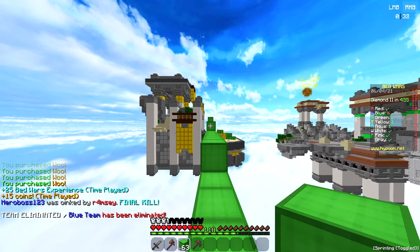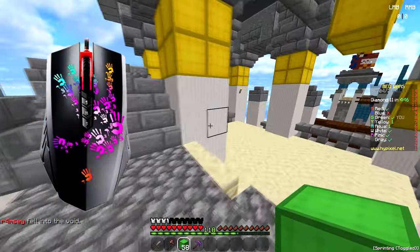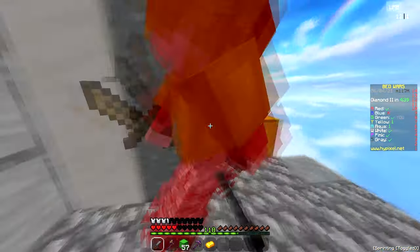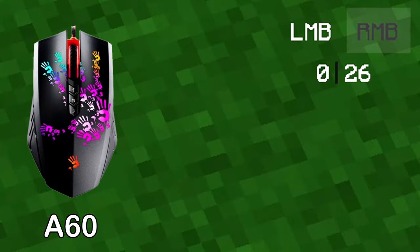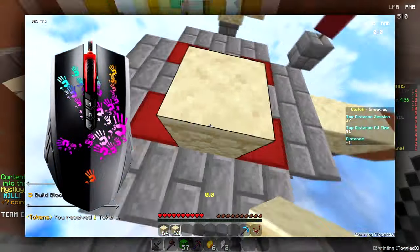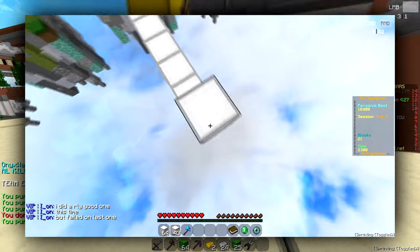But there is one difference. Because of the way the mouse buttons are designed or just the switches themselves, it is way easier to get an insanely consistent long drag with the Bloody A60. I can consistently get a very high CPS. I also get a high CPS with the A90, but the drags aren't as long as the A60 and the clicks are less consistent. If you're going to do long block clutches, the A60 will be the better option. You will run out of space faster with the A90 and your clicks are less consistent. But for telebridging or reducing, they are both equal.